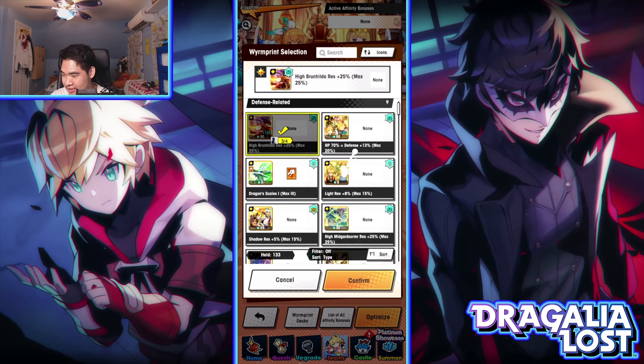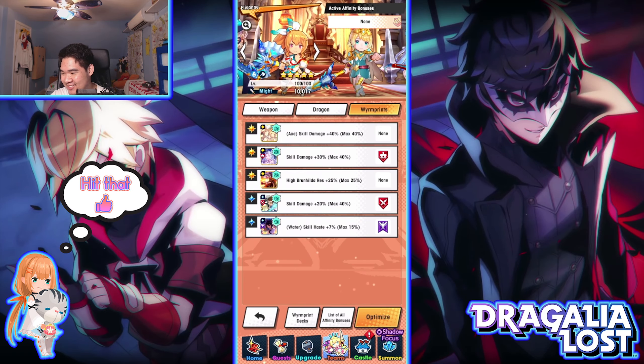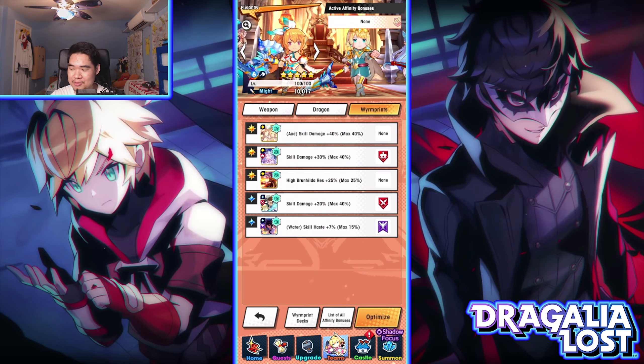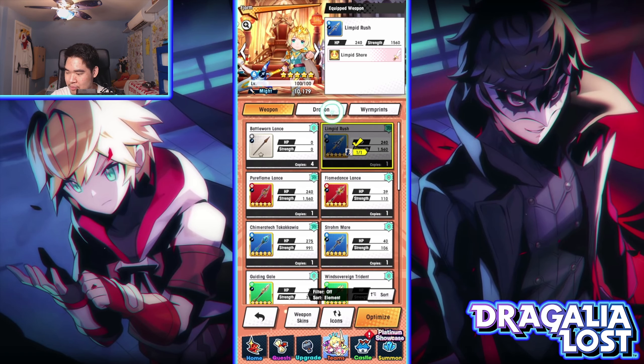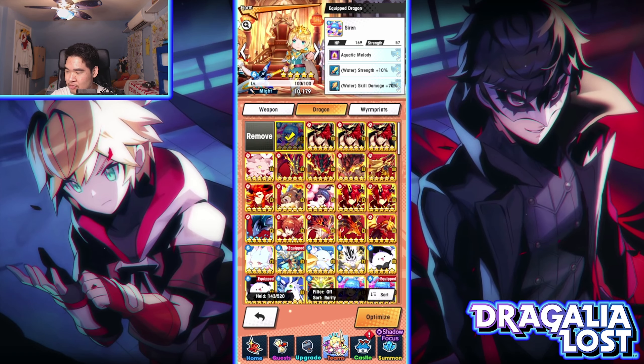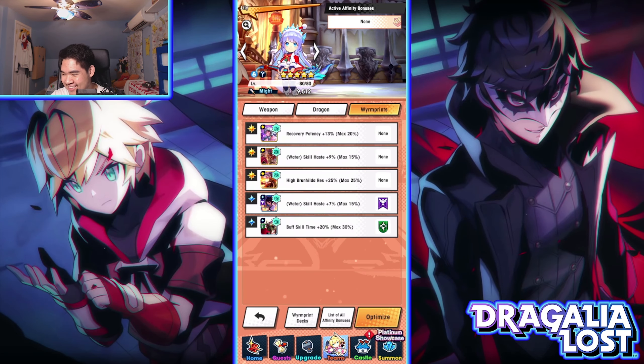In terms of wyrmprint for Gala Isan, it's still a skill build — I don't know why I have Hyper Nilla in there, I'll change that off camera. I noticed how bad my skill builds are — I literally just threw on random stuff. The axe skill damage and the wyrmprint skill damage don't stack. Next up is Limpid Rush, which is the High Dragon trial weapon fully maxed out, with Searing as her dragon, and the same wyrmprint issue as Gala Isan.